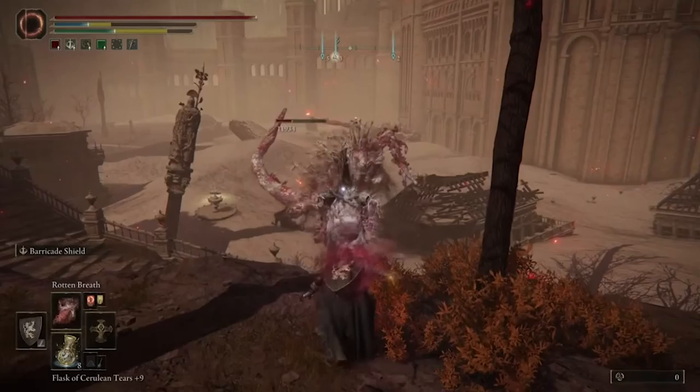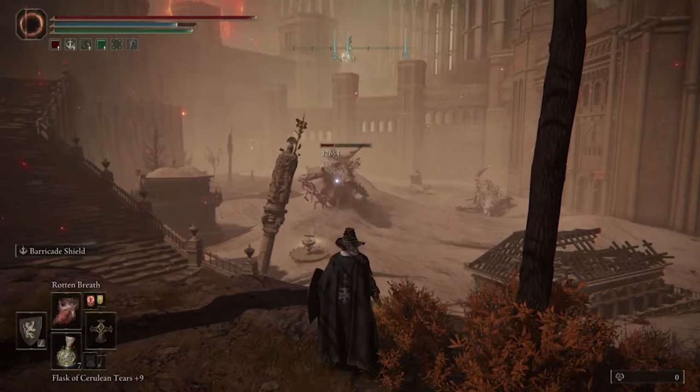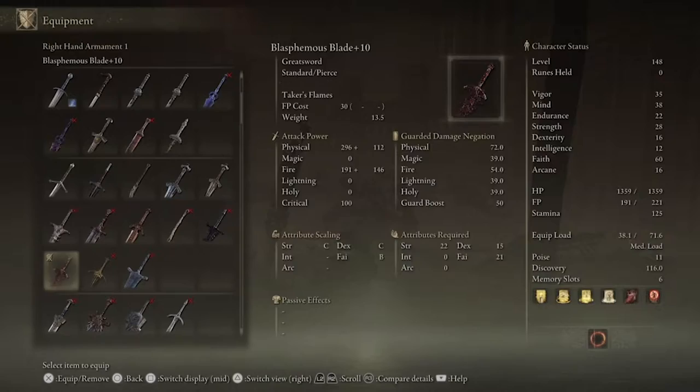Sometimes the second of those two won't come over unless you shoot with arrows or run over and throw rotten breath on it. But essentially, anytime you attack it and it's not with arrows, just rush back to this little safety area on the edge of the cliff and you'll be completely fine. Simple as that.